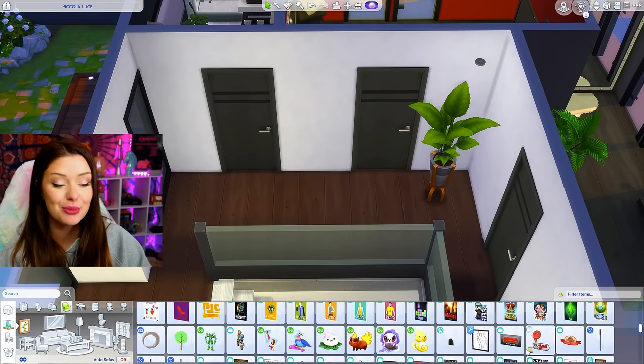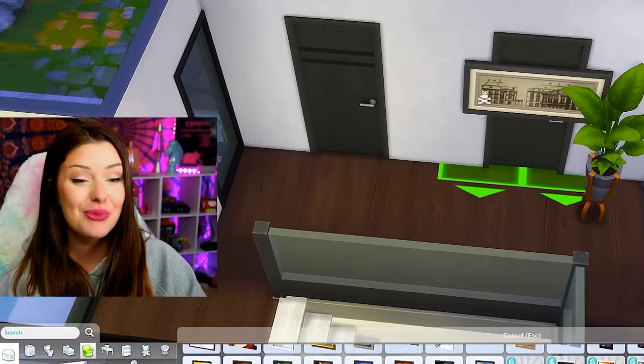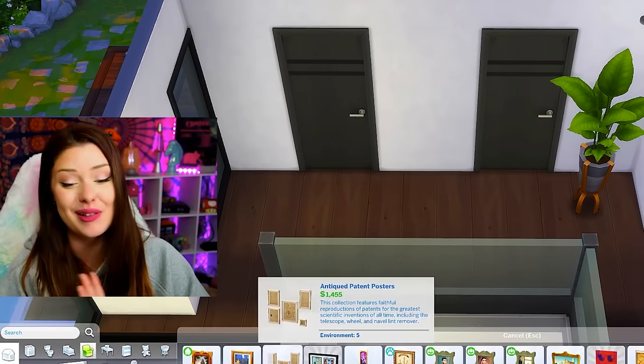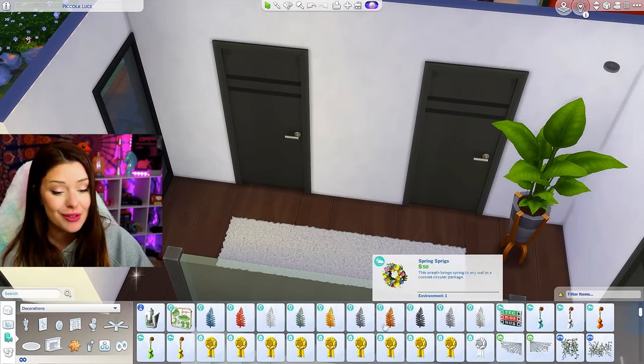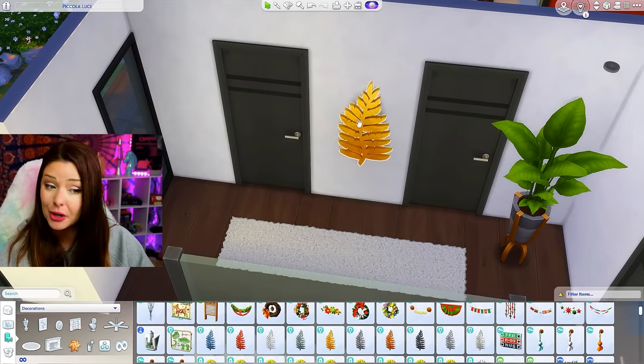For my hallway I'm just gonna put some random decor in here because honestly I don't know what's up with this Sim. Normally we can come up with a story, but this is just all over the place. Maybe an erratic Sim — they change behaviors more often than other Sims, so maybe that's a trait for this Sim.